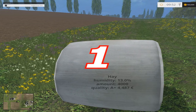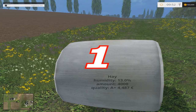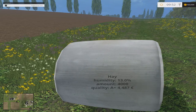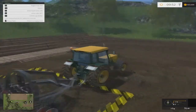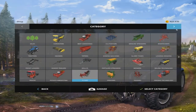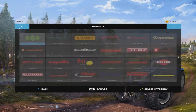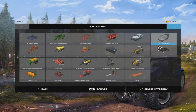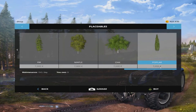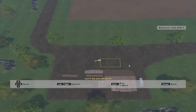Now for number one — the number one easiest way to make money in the game is to go and plant trees. If we go to placeables, the one that's worth the most money is the poplar. You just simply buy this. Now in this map you have to be fairly far away, you can't be right on top of it. In some other maps like Colbert Park Farms you can place it right on top, and all you have to do is chop the tree and it's sold.